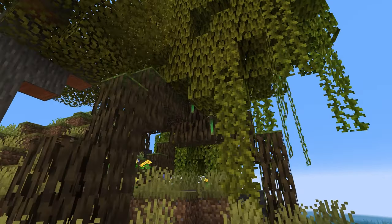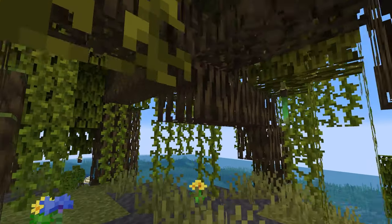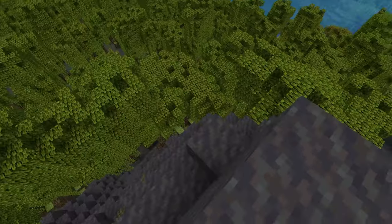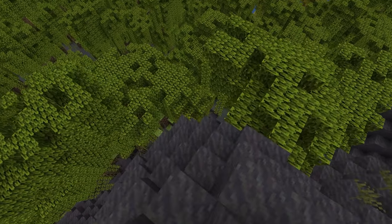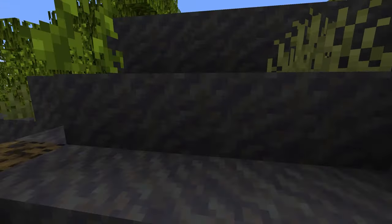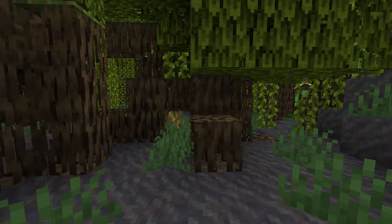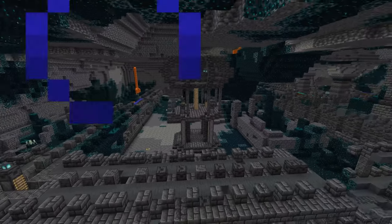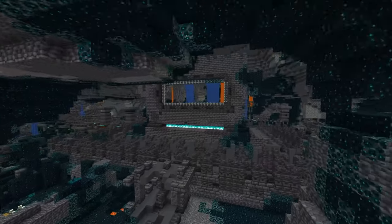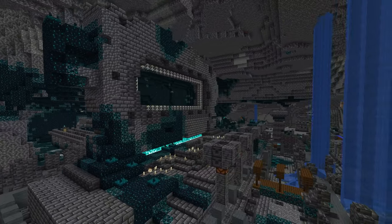At Minecraft Live last year they announced some new features that would be coming in this update. One of which was the ancient cities, another was the mangrove forest, but some things that we aren't going to be getting are the fireflies which were announced to be coming to the mangrove swamp forest. I think they look really cool — they did show frogs eating them and things like that. I think it'd be a great ambiance effect to have in these mangrove swamp biomes, but unfortunately we aren't getting them in this update.